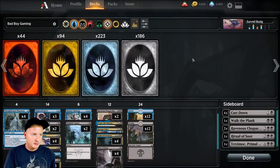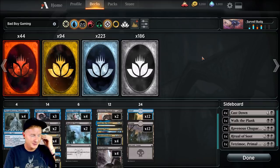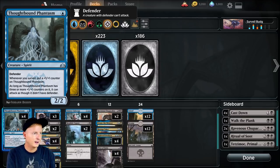Hey guys, thanks for tuning back in to Bad Boy Gaming. I am Joey Moss, and we're just going to jump right into this deck tech. I wanted to put together some budget stuff, especially with black-blue. I really like this color combo — no, I really don't — but we're going to run it because it is one of the better color combos in Ravnica. Everything in this deck will probably run you under $15, maybe $20, excluding the sideboard. The sideboard isn't too much anyway, maybe a few more bucks. Let's jump into it.